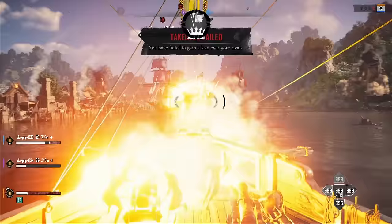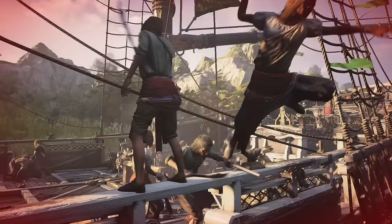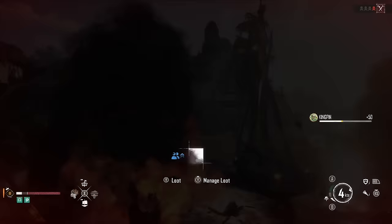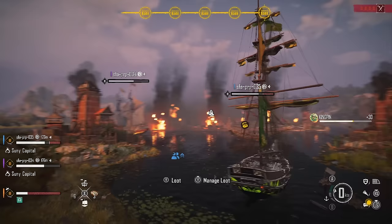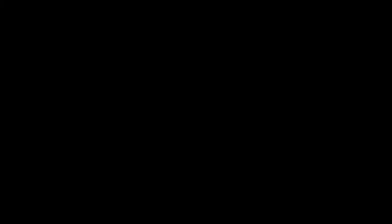Despite our best efforts, we received a notification that we had failed the mission and another faction had gained control over the manufacturer before we did. It wasn't a total wash, however. Even if you fail a mission in Skull & Bones, there are still opportunities to take advantage of. In our case, the Takeover turned into a plunder event, where the three of us faced off against waves of enemies and were rewarded with increasingly valuable loot at the end of each assault. It wasn't what we came for, but it was a great way to find our sea legs as a team and figure out how to work together in combat.